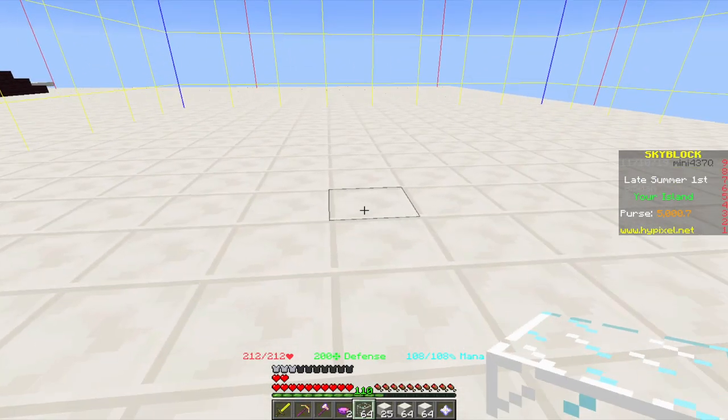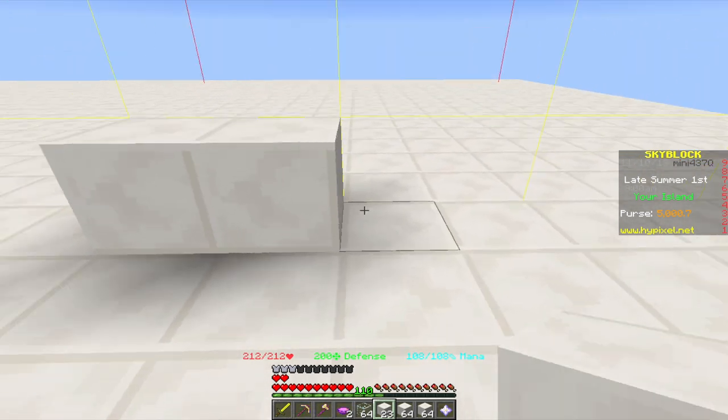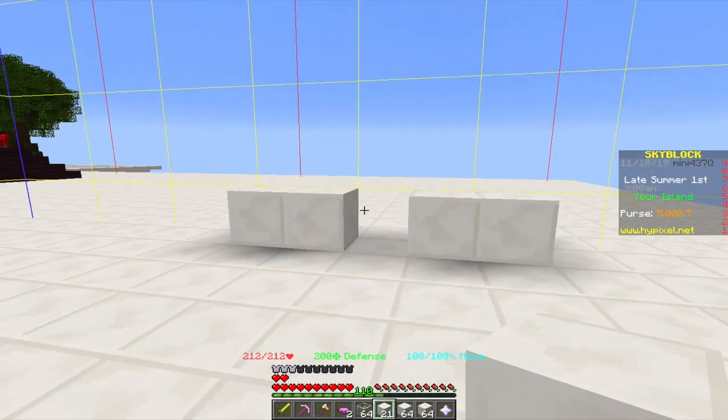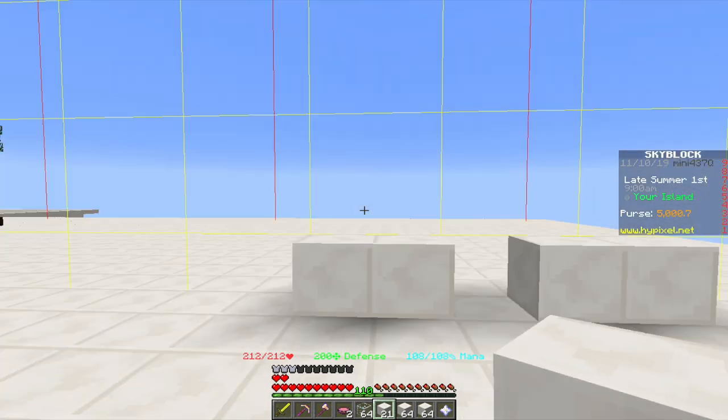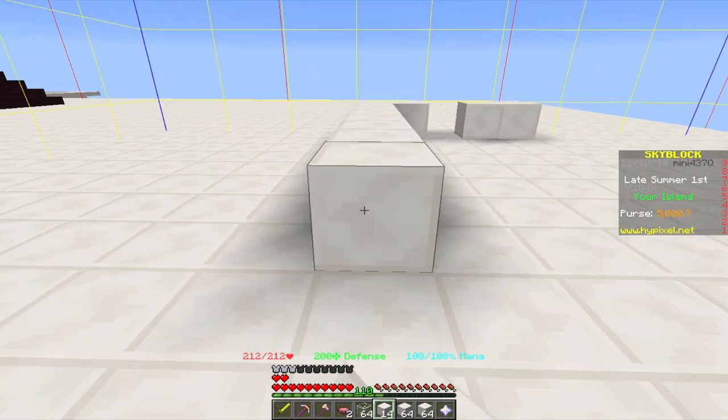Now you want to start by making a five-wide trench with one three-block section in the middle, using your building blocks - I'm using quartz - and pull it all the way to the beginning.